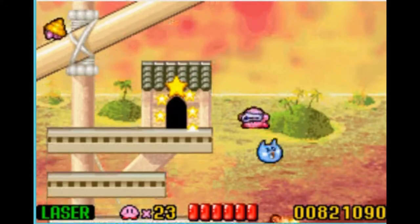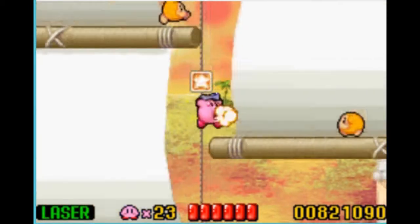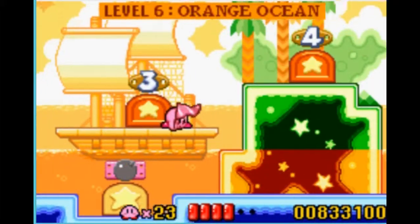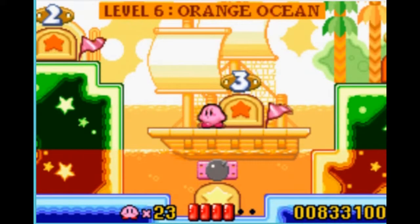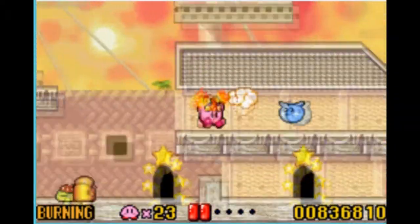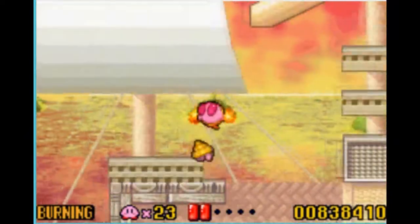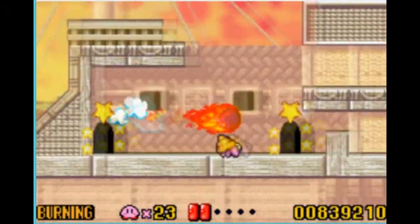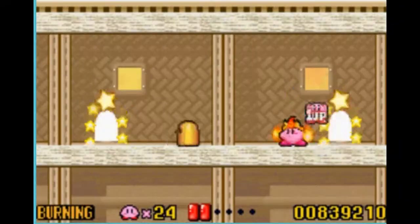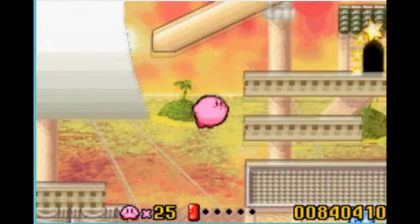Now we can make like a tree and leaf - I can't believe I just said that. Continuing onward, that room I skipped actually isn't mandatory but it has two nice little secrets in it. This room has a lot of different doors - coming down here you'll see two little windows, portholes in the ship. You can actually go into them and when you do you get one-ups. It's a nice little hidden secret.